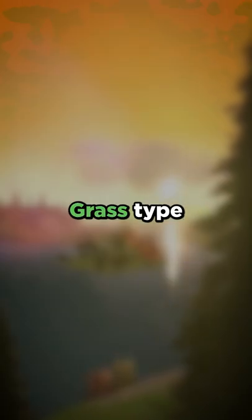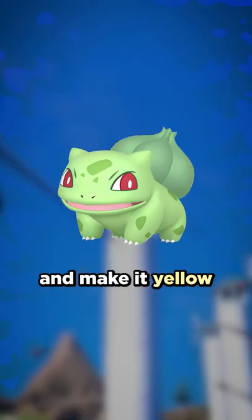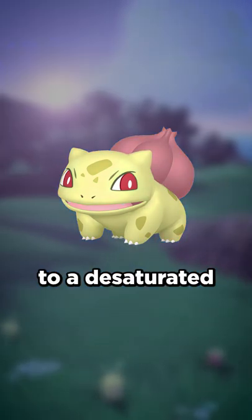Let's recolor every shiny grass type starter Pokemon. For Bulbasaur, we're going to take the green body and make it yellow, and turn the bulb to a desaturated pink.